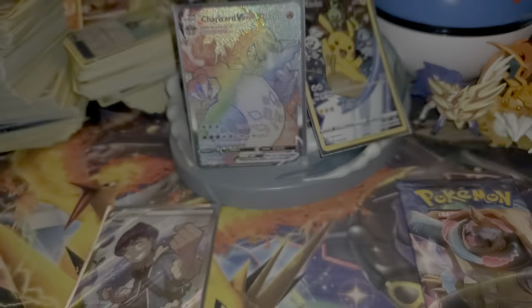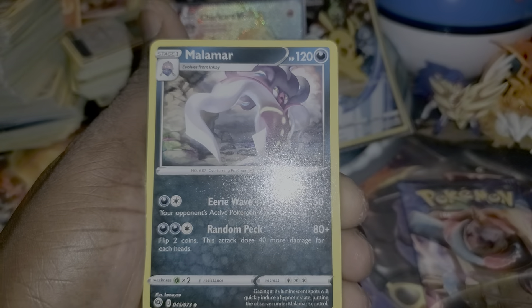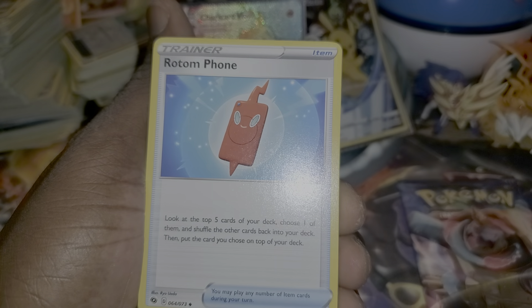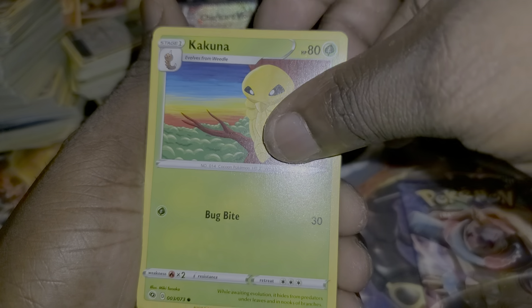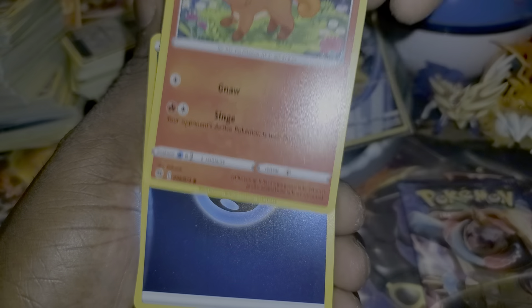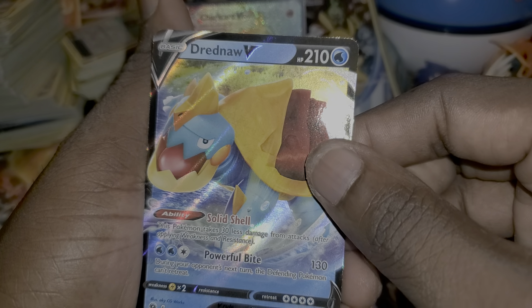Gold card! Lightning, fighting energy, Melost, Mal-mars, Team Yo grunt, Rotom phone, Inke, Hana, Kakuna, another Rockruff, Vulpix, a Shiny Energy, and another Devon V.